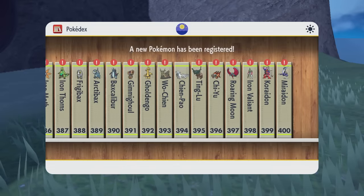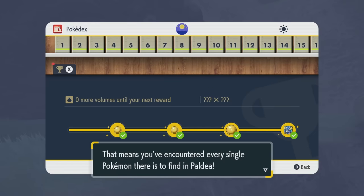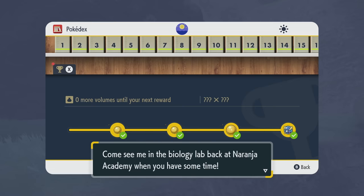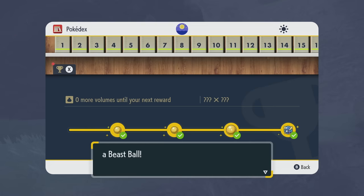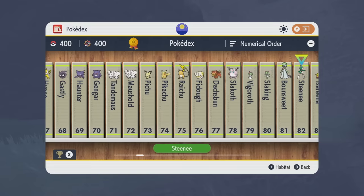And that is the Pokédex complete — 400 out of 400! You've encountered every single Pokémon there is to find in Paldea. Exploring the region on your own two feet is a real treasure. You deserve a special diploma — come see me in the biology lab at Naranja Academy. You get the completion mark for your profile and a single Beast Ball. Congrats, you've completed the Pokédex!